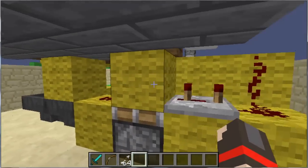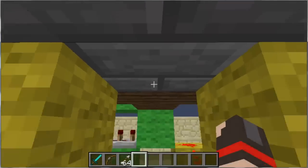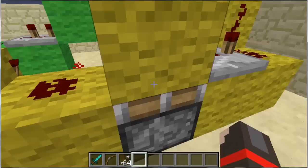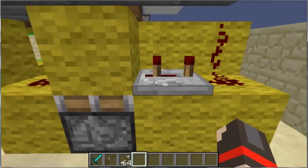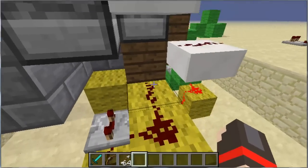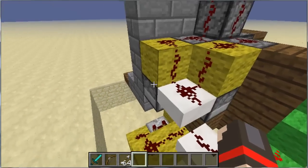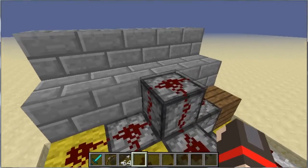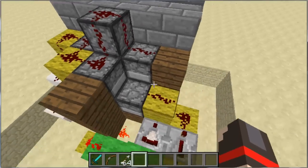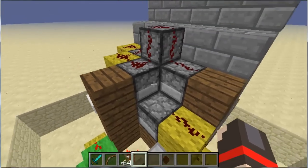This is needed so that — the pressure plate is right above here, it goes this way. This is a pulse shortener, then it goes up here, up these half slabs, and powers these dispensers through these blocks, powering all of them.